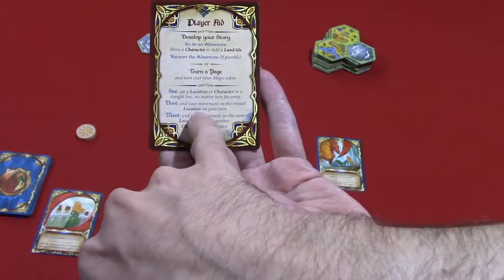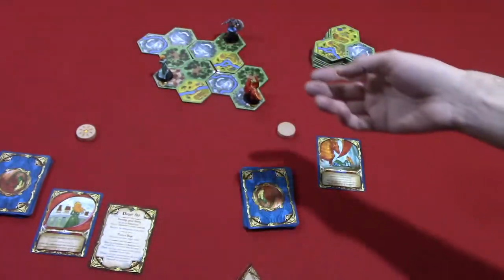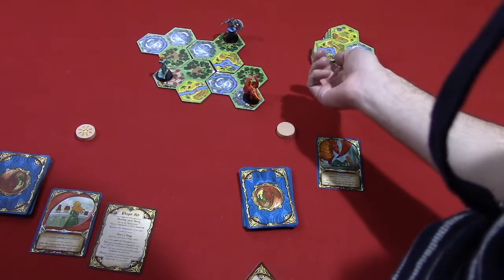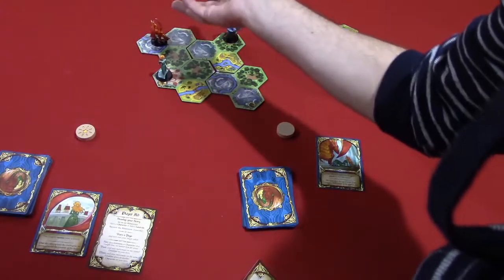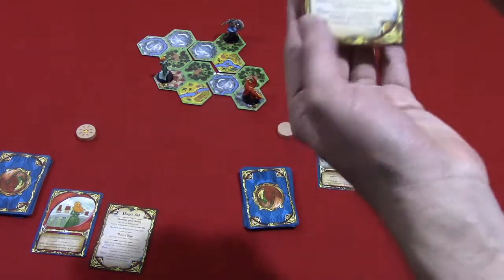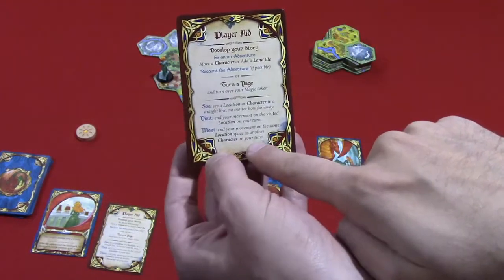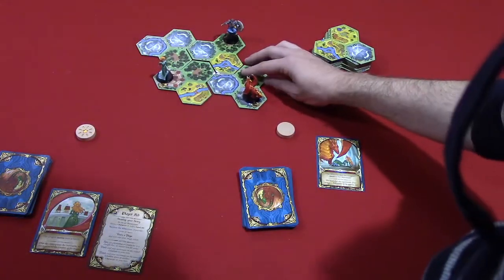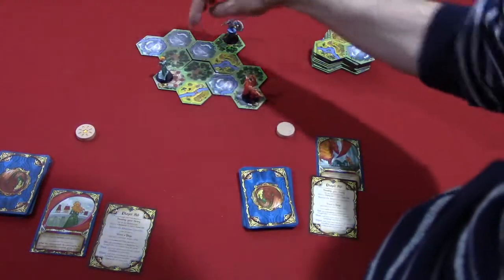The second term is 'visit' — you have to end your movement on the location depicted. You specifically have to move the character there. So for example, if the objective is the dragon visited a mountain, the dragon would have to move to a mountain space; at the end of the turn that counts as having visited. The last term is 'meet' — end your movement on the same location space as another character, so more than one figure on the same space counts as having met.